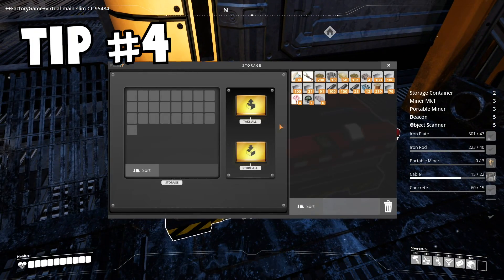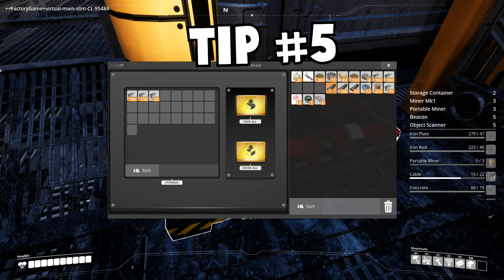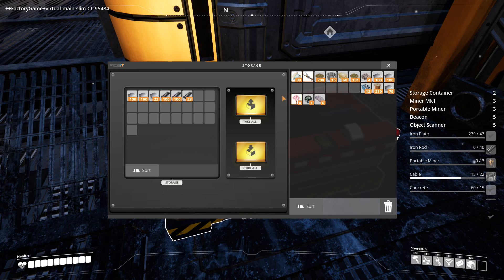Tip four is that you can control-click and drag to move all items of a type. Tip five is that you can right-click a stack to split it in half. Tip six is that you can hold right-click to specify how you want a stack to be split. Just double-clicking on an item stack will move all of it into the container you're currently looking at.